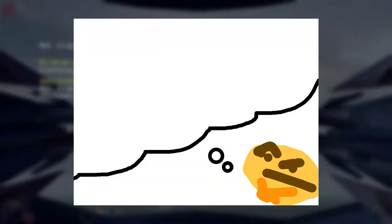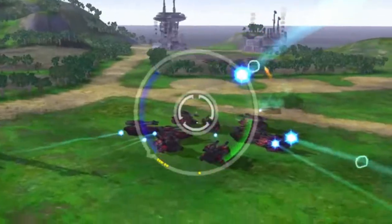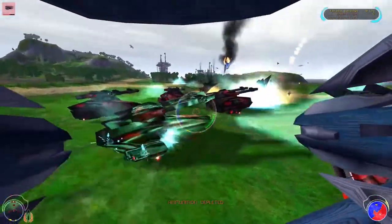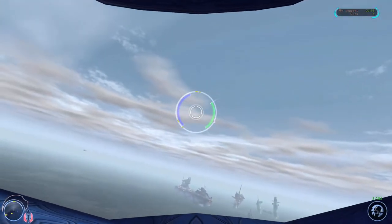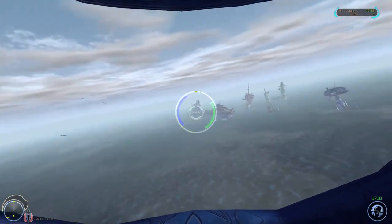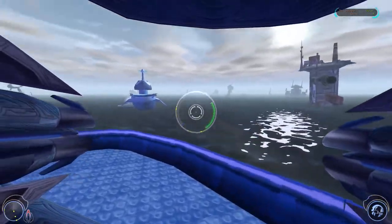You might be thinking, well if you can fly, what's the problem with dying to water? Just fly over it. Well, flying uses your limited power reserves. Thankfully they recharge when in walker mode, but this sets up a super interesting gameplay dynamic. Water plays a role in maybe half the levels, so you need to be careful — keep an eye on that blue gauge and land when appropriate.